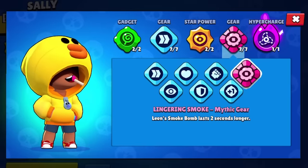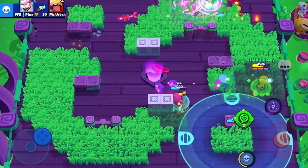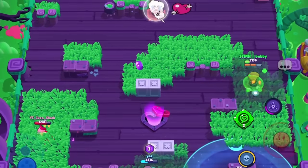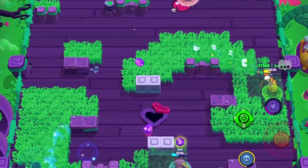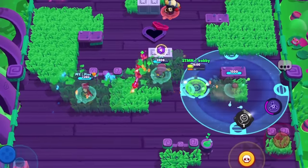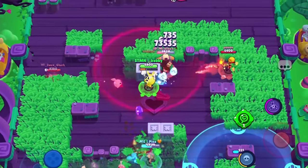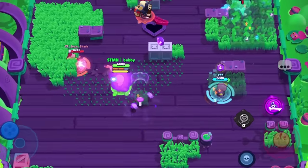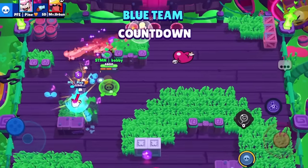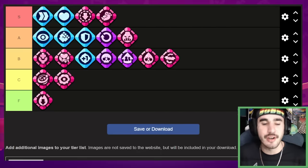Last but not least we have Leon's Lingering Smoke, which allows your super to last two seconds longer. Being invisible for a longer amount of time is technically better, but when you're already invisible for six seconds you should have already made a play. Whether you have the speed star power or healing star power, six seconds of invis is more than enough. My argument is that you're losing vision gear, health gear, damage gear, or speed gear — all of which are so good on Leon. You don't need seven to eight seconds of invis, so I'm going to put this gear into the C tier.